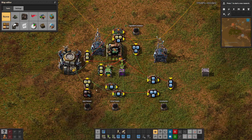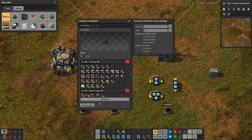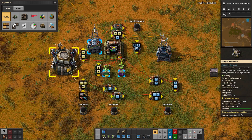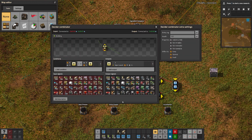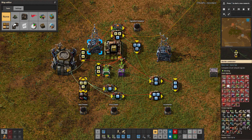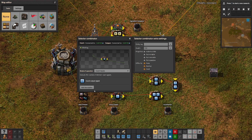First, we have the constant combinator — this is our item chooser where we set our items. This is compared to what's in the robo network, and if there's something in here that's not in the robo network, it sends those values out. Right now it's sending almost everything out because this isn't hooked up to a wider network.